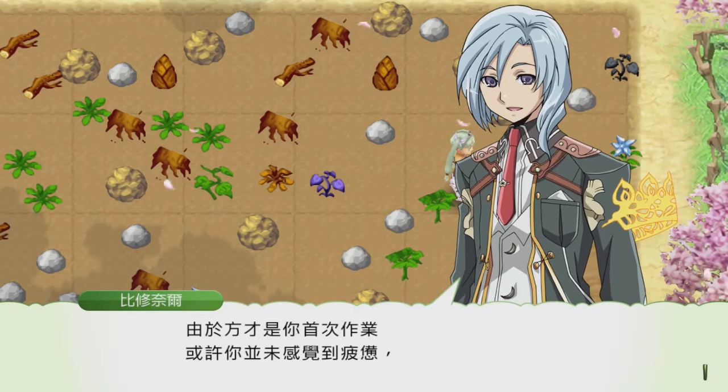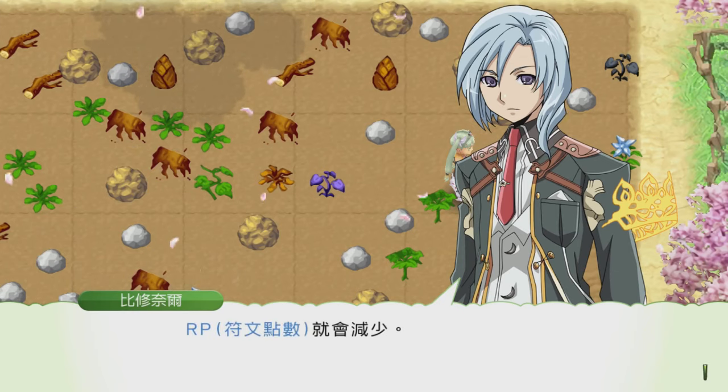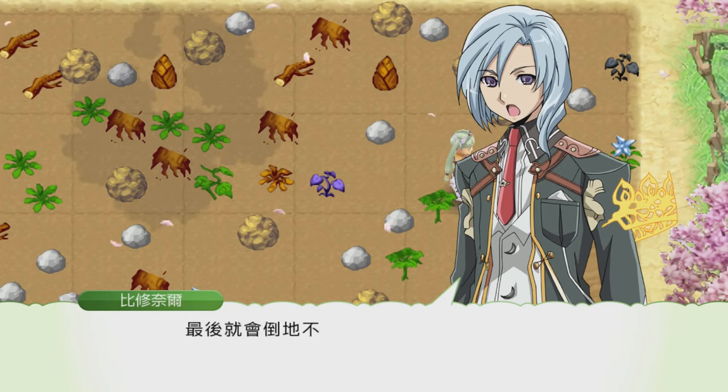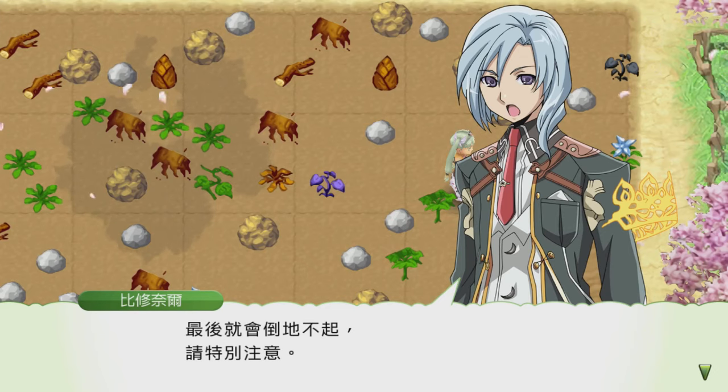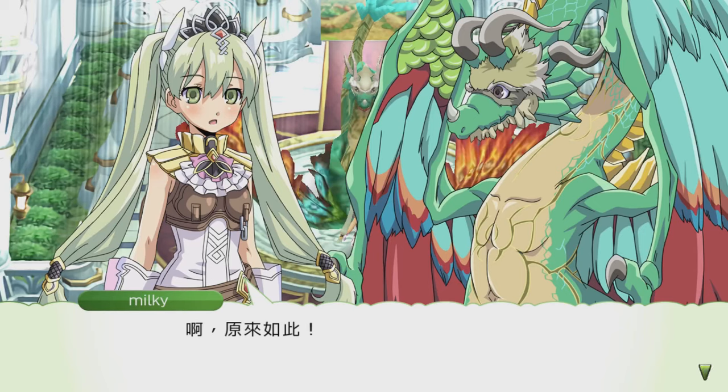Now we get to name our farm. I tried 'Milky Land' but it was too long so I named it 'Boba Land.' Vishnal says it's a good name, then explains that farming consumes RP and when RP hits the bottom it will consume HP — we might pass out. So there's a fatigue/stamina system plus a health system because of combat. That makes sense.